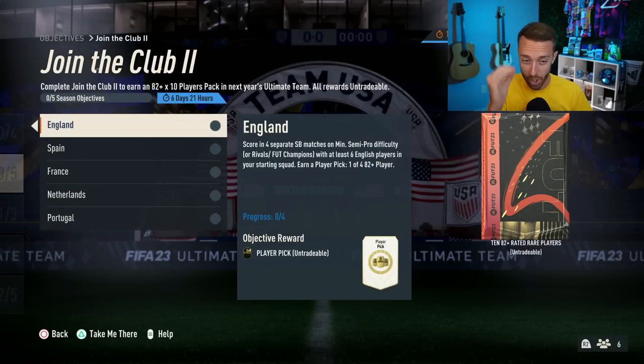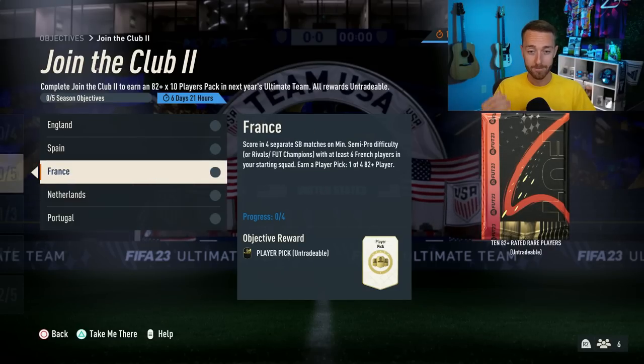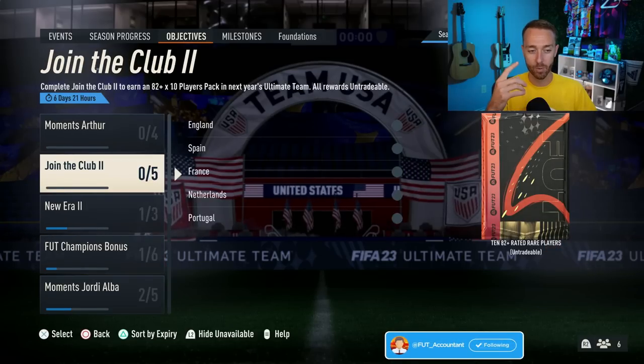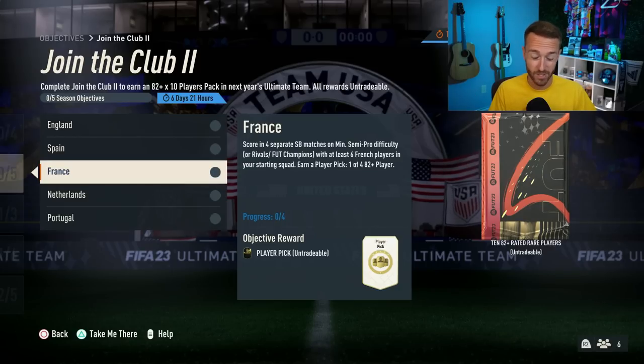This is the 100% most must-do thing right now on FIFA 23. You got to do this guys — you can combine some of them together as well. All you need are five Netherlands or five Portugal players, and then six French, Spain, or English players. You can combine one of these top three. If you have six French players and you also have five Portuguese or Dutch players, you could combine those and get them done a little bit faster. I'm still working on Join the Club objective number one, which you can combine with this as well. I'm going to use seven League One players but also have six French players in that squad, so I'll get both done when I'm playing squad battles. I'm just going to play squad battles on semi-pro difficulty, score a goal and let it run out — it's so easy.